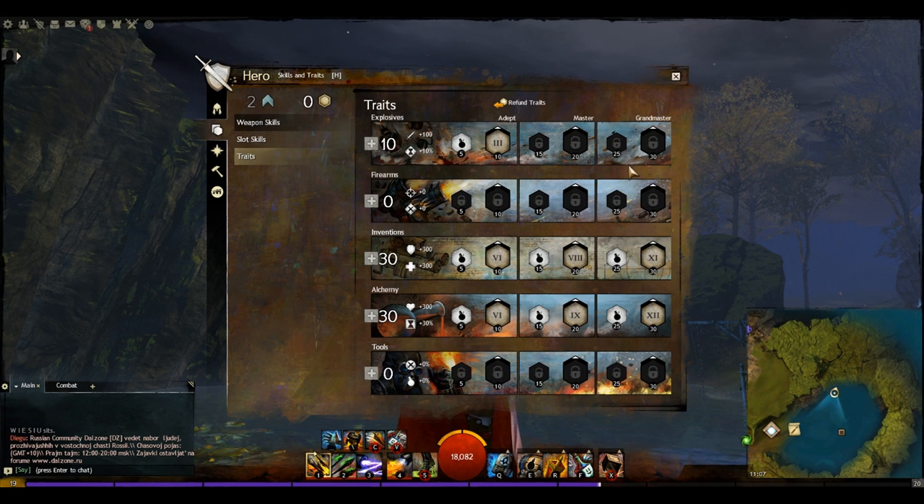For trait choices we've got 10 points in Explosives, 13 in Inventions, and 13 in Alchemy. The 10 points in Explosives gives us: create a bomb when you dodge, and bombs and mines have a larger explosion radius — a pretty important trait to take.